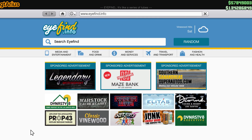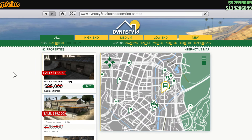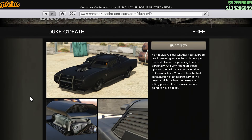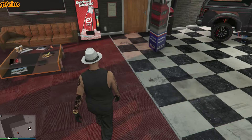Once you've got your weapons and some ammo, open your phone, go to Dynasty 8, and buy the cheapest garage. Then go back to Warstock and purchase the free Duke O'Death. The Duke will make missions a lot easier. If you visit Simeon at Premium Deluxe Motorsport, you can get snacks for free.